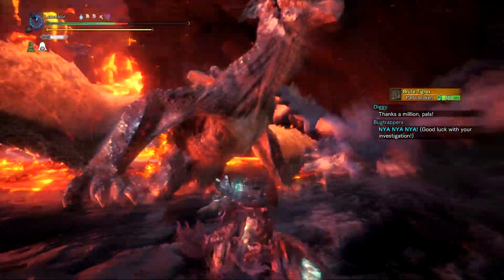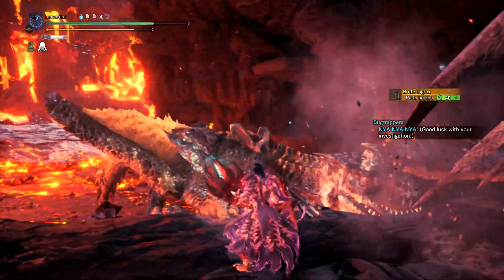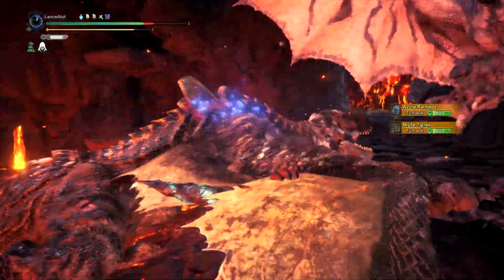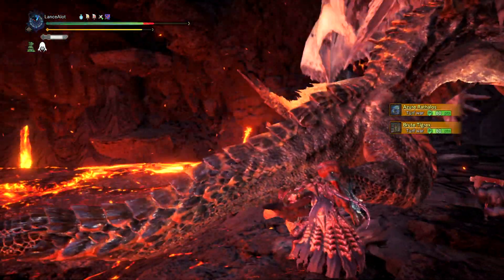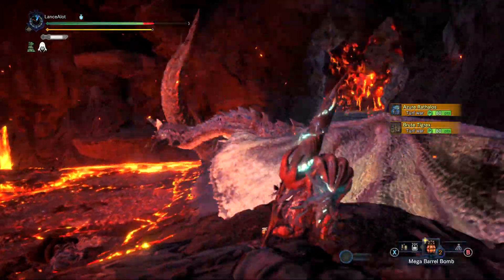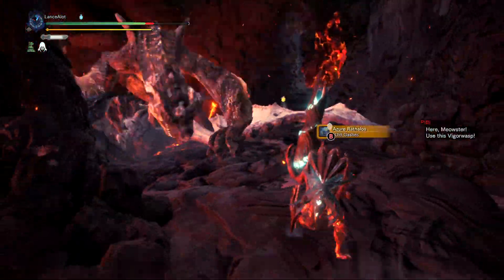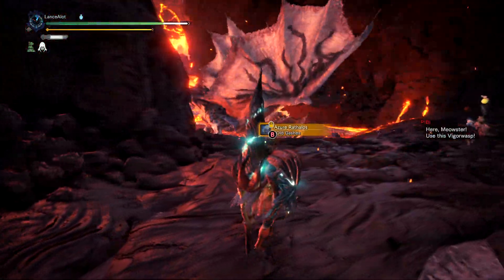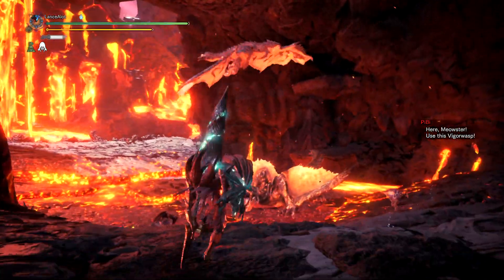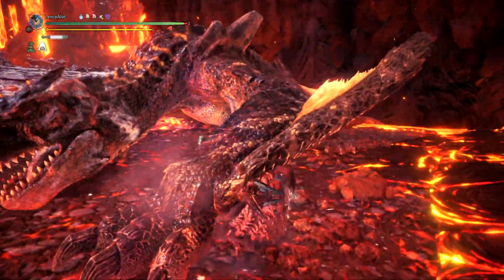The roar actually helps him because he likes to quickly dash backwards and then roar. If he dashes back far enough and leaves you in a position where you were too close to get hit before, now you very well could be hit. If you're really close to him though, all you essentially need is High Grade Earplugs and you'd be fine fighting him.